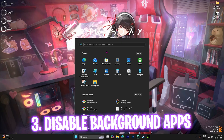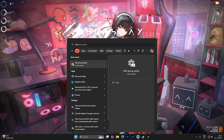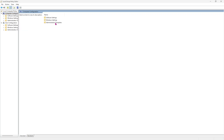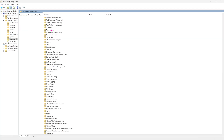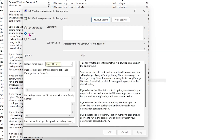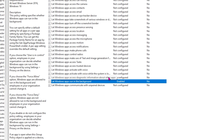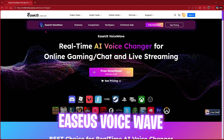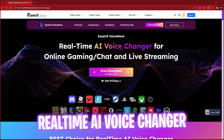The next step is disabling background applications. Search for Edit Group Policy on your PC, open it up, double-click on Computer Configuration, then Administrative Templates, then Windows Components, then App Privacy. Find 'Let Windows apps run in the background', double-click it, make sure it is enabled, and under Options set Default for all apps to Force Deny. Click Apply and this will deny all applications from running in the background.